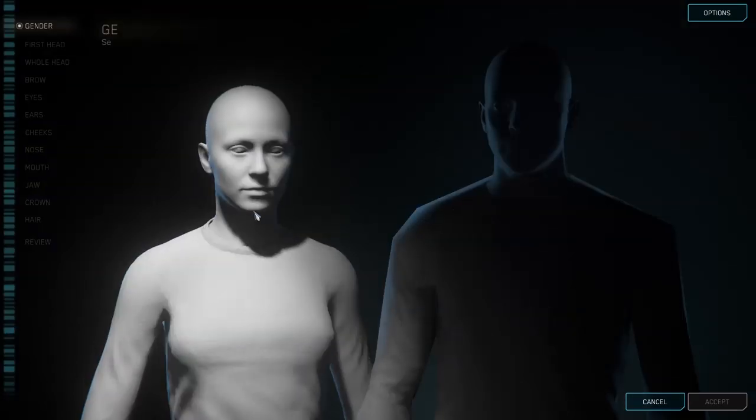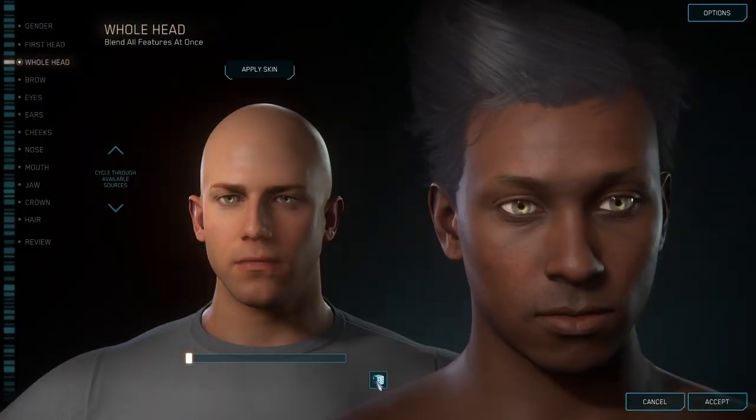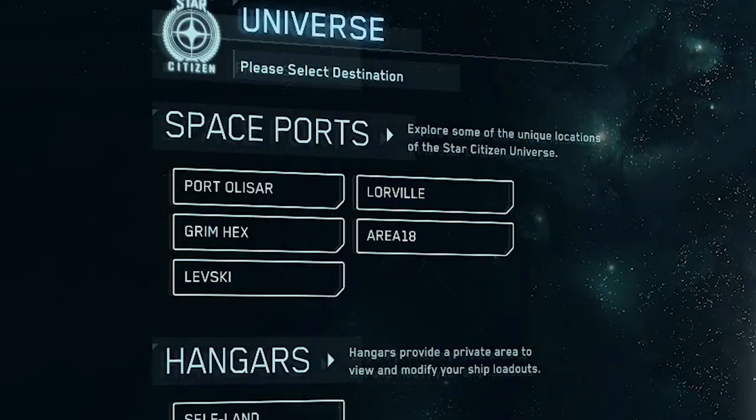Once we're in the game, click 'Universe' and then you will make your character. There are lots of options here, but for now we're just going to click 'Randomize' and then click 'Save'.